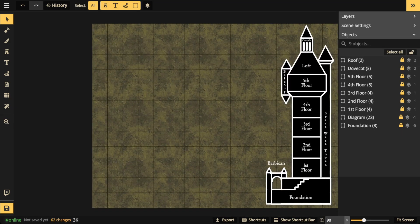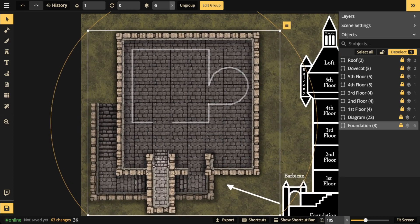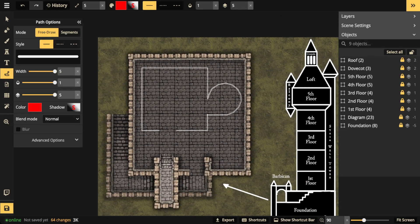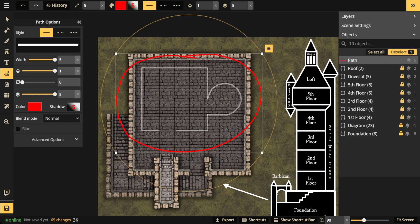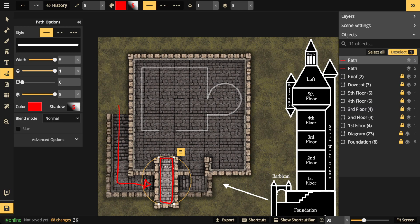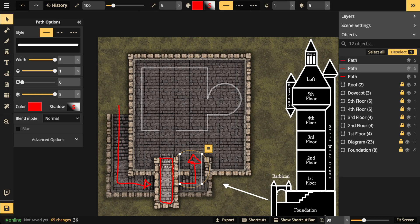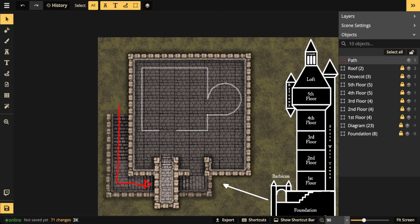Let's jump in - I'll turn the grid off for now. Let's start with our foundation. You'll notice I put a path to show where the base of the tower is going to be resting, so I don't accidentally put any stamps in that area. Attackers will have to go up the staircase and come into contact with this barbican or gatehouse - these are the defenses. If they break through, they'll access the platform where the tower rests.